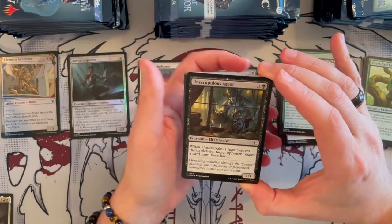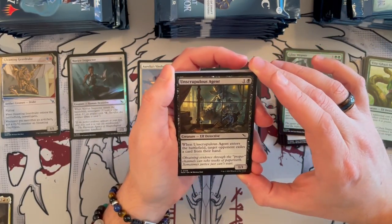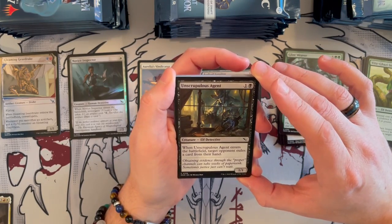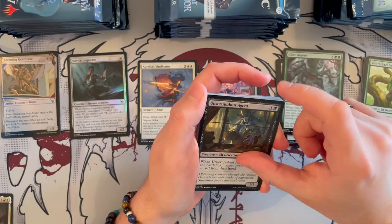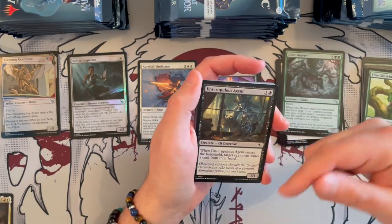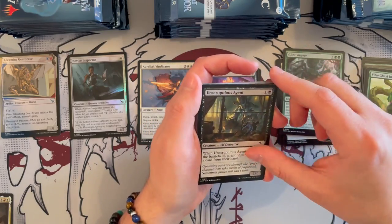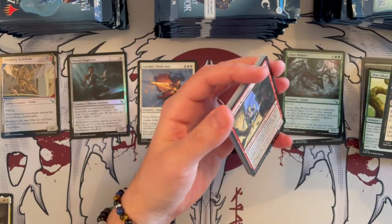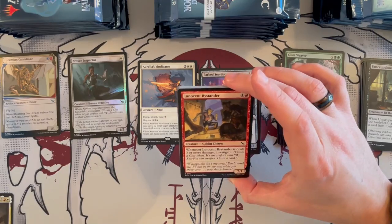Anscrupolis Agent is a 1/1 Elf Detective, costs 2, it's black. When it enters the battlefield, target opponent exiles a card from their hand. Very, very good — I like it, it's annoying. And it is a detective, so if there are ways to synergize with detectives, this will synergize. But it's just annoying because it exiles, so it doesn't surveil or put it in the graveyard, meaning evidence cannot be collected or graveyard shenanigans can't happen.